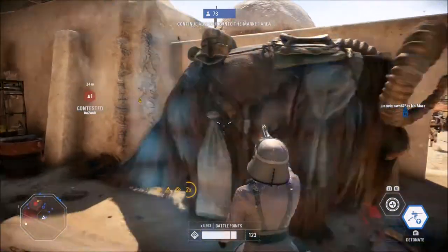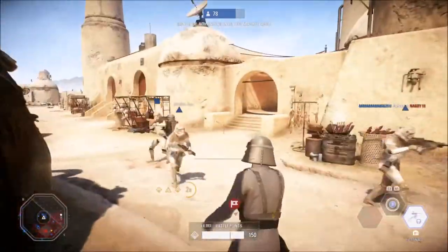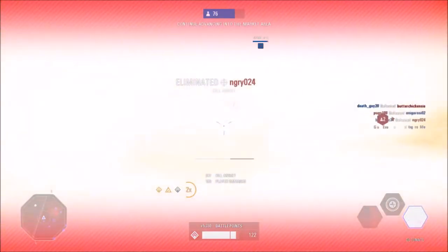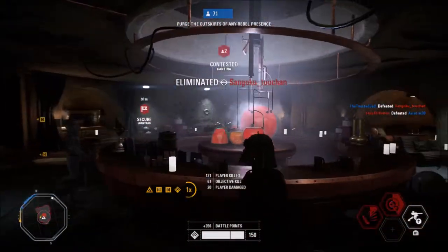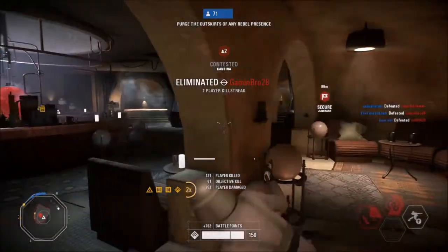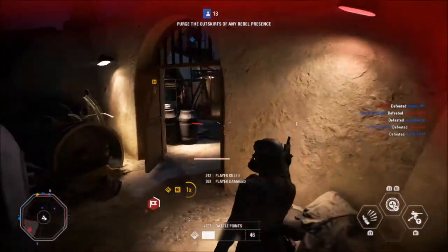One last tip — if you see a hero moving toward you, don't neglect that flash grenade. Not only will it blind the hero, but it will also slow their movement speed. Both weapons I discussed earlier have the firepower to take out heroes before the blinding effect wears off.